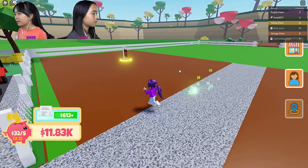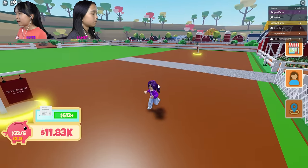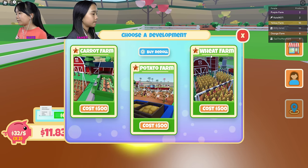This is path — I'm gonna get these two real quick, just one. Let's see — I can do a carrot farm or potato farm. I'm gonna do a potato farm.